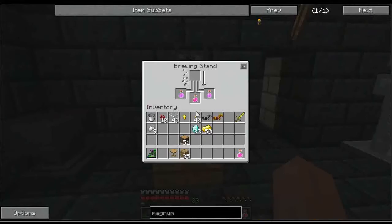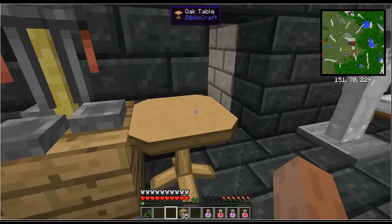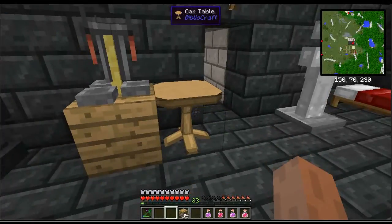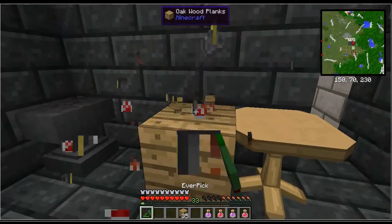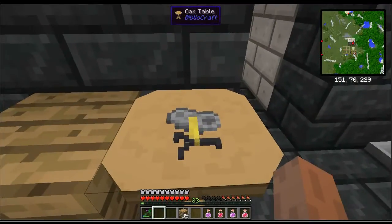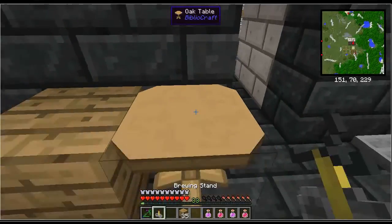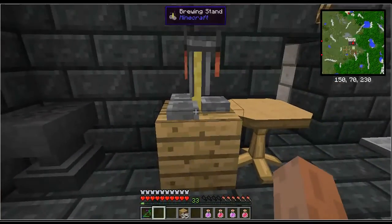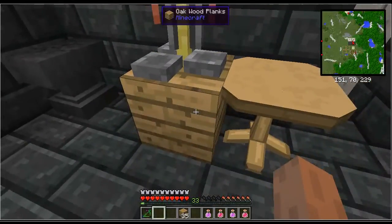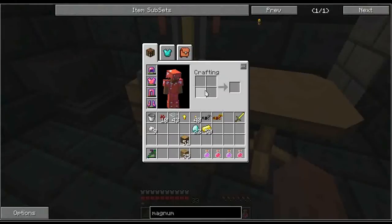I wanted to put the brewing stand on this nice pretty oak wood table from Bibliocraft, but unfortunately if I do that it just sits there flat — I can't use it. It's for looks, not for using. I don't like the way this looks with the oak wood planks here, I'll have to find something better. But that's good enough for now. So there we go — Magnum Torch placed.